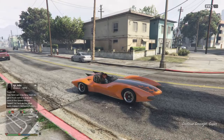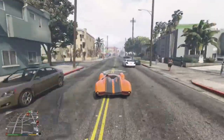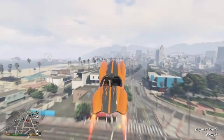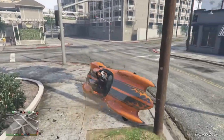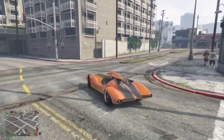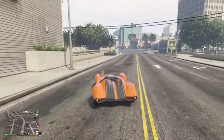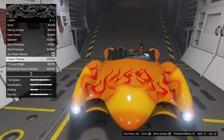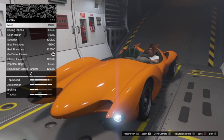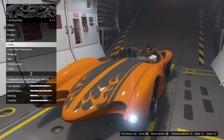At number 5 we have the Scramjet, which is absolutely fantastic. I'd definitely recommend having some sort of rocket boost vehicle in your fleet, as it makes traveling across the map very quick. The Scramjet has the jump feature of the Ruiner 2000, the rocket boost of the Rocket Voltic, and the missiles of the Oppressor. It's also a cool-looking vehicle — it's actually based on the Speed Racer car, a fun pop culture reference — and definitely a vehicle you should own.